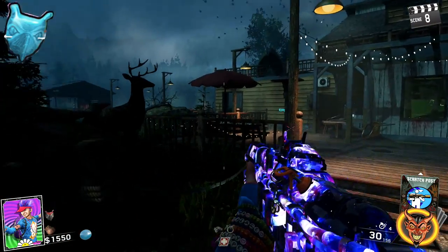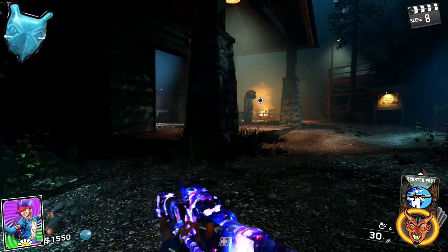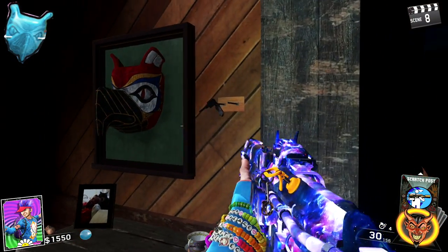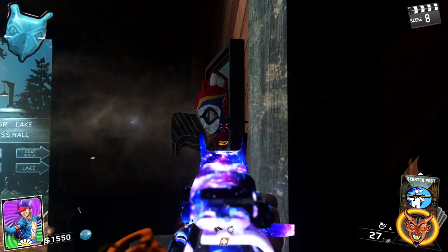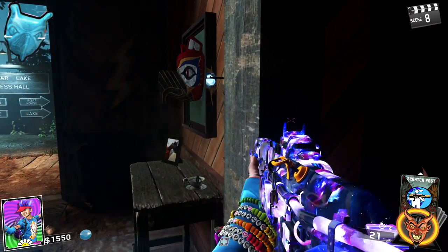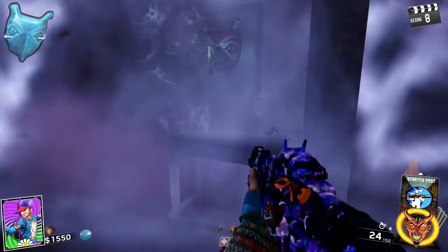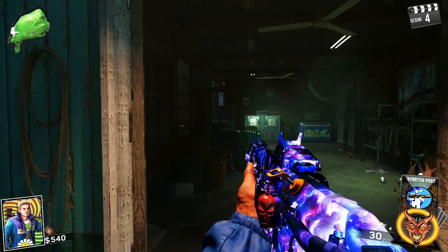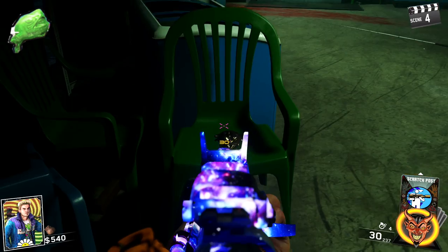Once you've got that, head back over to the Mess Hall where you'll see an empty frame. Place it on that empty frame and you'll see some keys to the right — shoot those keys to pick up the charm and listen to more audio log.